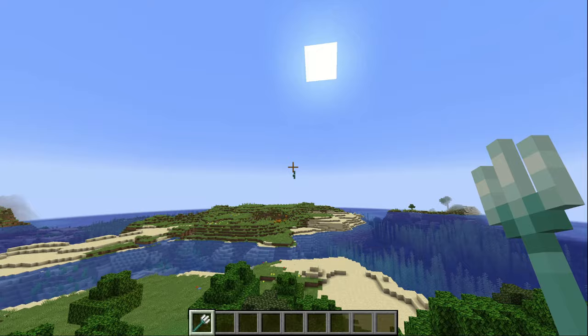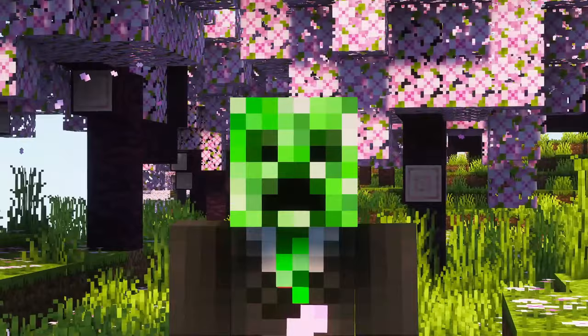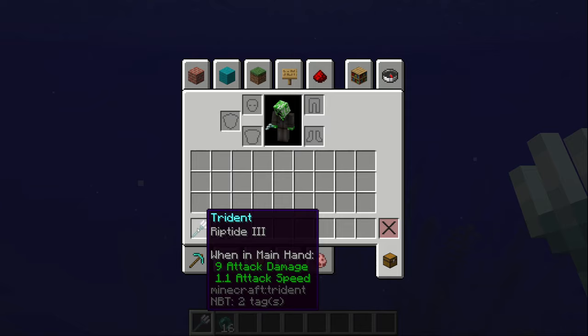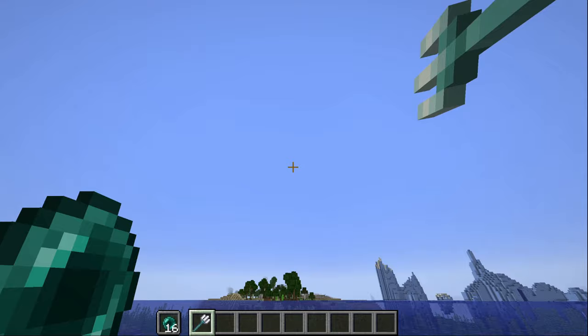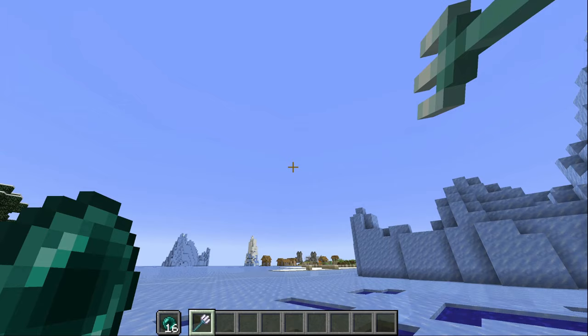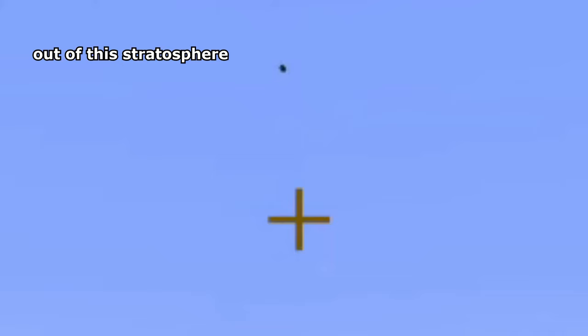Next up, tridents in Minecraft can be thrown by themselves, but did you know that they can also launch enderpearls? Seriously, just get a Riptide 3 trident and some enderpearls in your offhand. All you have to do is launch yourself with the trident, immediately throw the pearl after, and that thing is going hundreds of blocks into the distance.